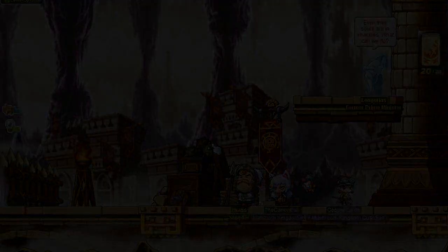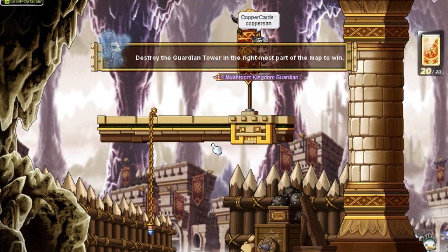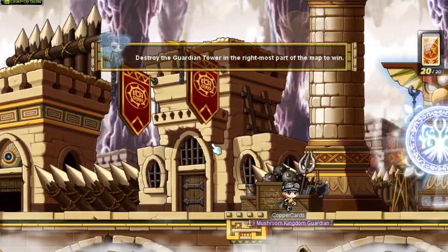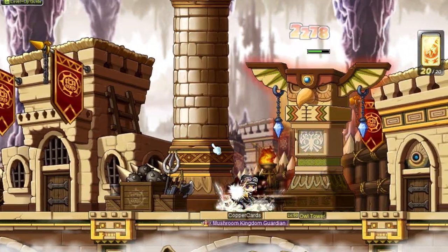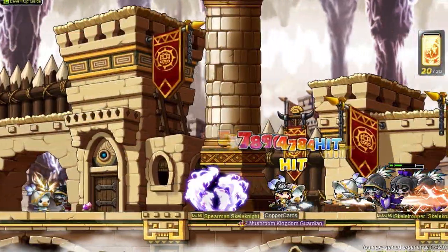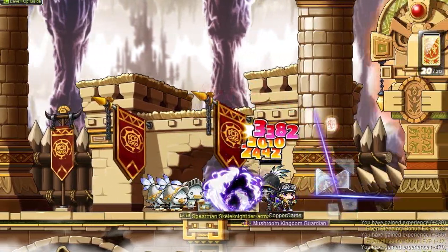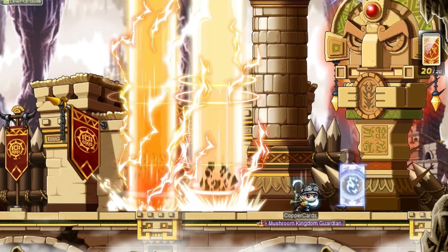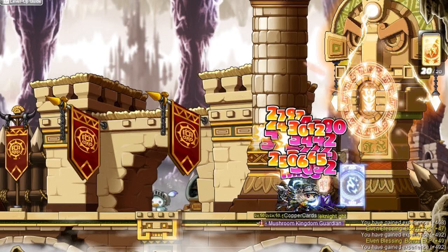Aswan has four different modes: Occupy, Attack, Defend, and Supply. Occupy and Attack are quite the same — you need to get to the right side of the map first. There's a giant stone statue of an Aura that throws rocks at you, and you need to kill it. It's actually very easy. There are waves of monsters you need to kill, and you must keep them from reaching the left end of the map, because otherwise they will heal the statue.